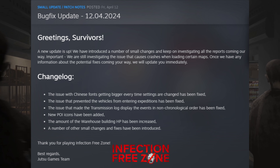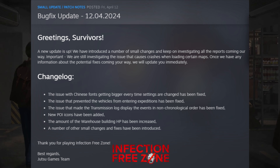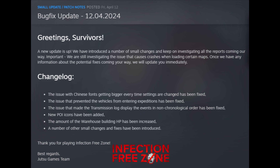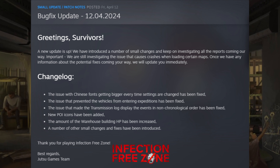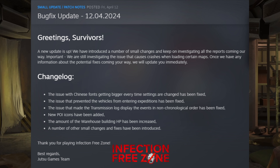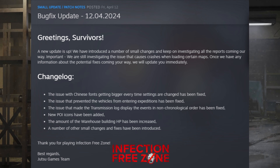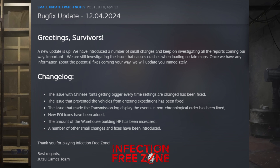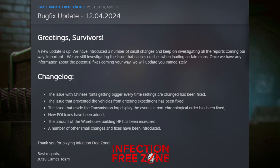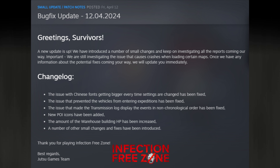There were some issues with Chinese fonts getting bigger every time settings are changed — that's been fixed. There was an issue that prevented vehicles from entering expeditions, which is also fixed. I know some of you were commenting and messaging me about those expedition issues. The issue that made the transmission log display events in non-chronological order has been fixed. They added new POI icons, and the amount of warehouse building HP has been increased — all warehouses previously had 1,000 HP no matter what. There were also a number of other small changes fixed.